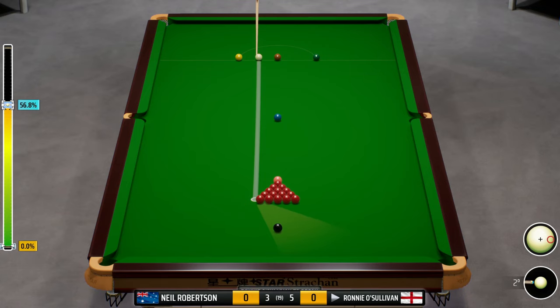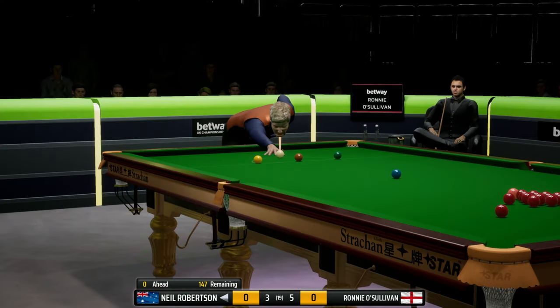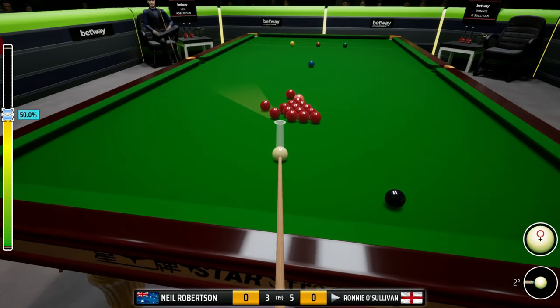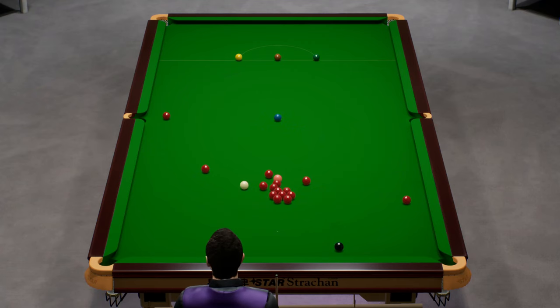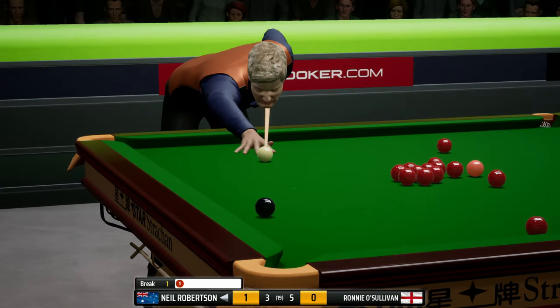Frame nine. Ronnie O'Sullivan to break. That's a great escape there - that is a potential plant. I don't think we'd leave too much other than what we're playing. Not quite - that was very close. We have left a couple of reds - just hit it a little bit harder than I wanted to. So Neil Robertson presented a gift of an opportunity here.